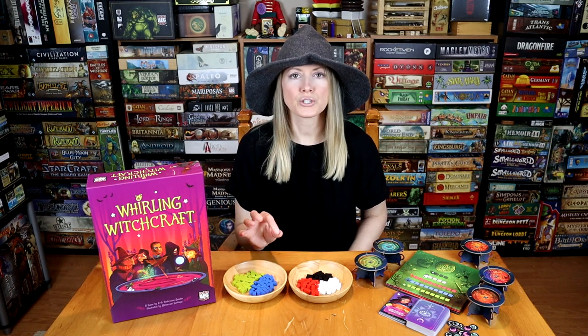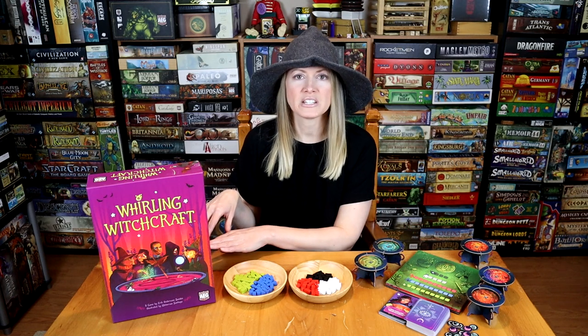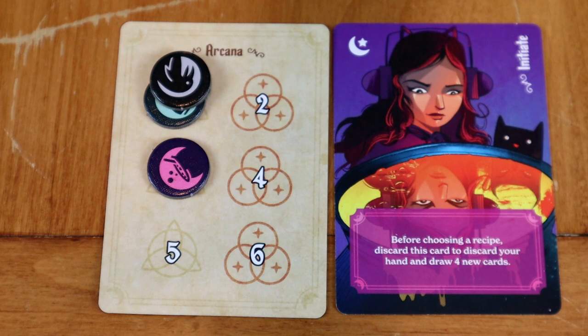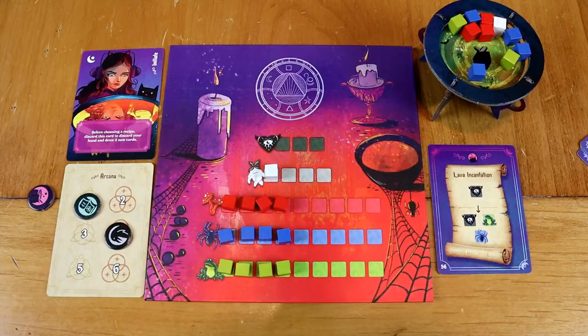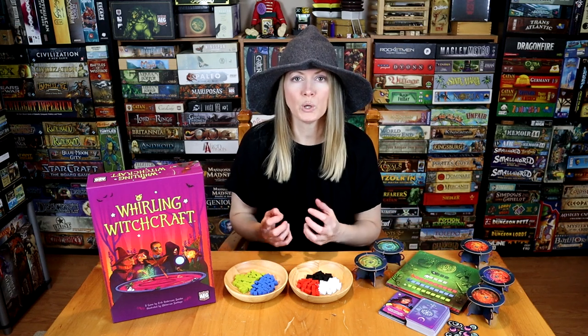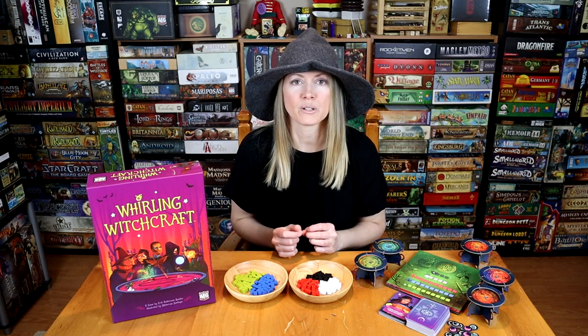There is just the right amount of stuff. You have the cauldrons that take up the bulk of the space so they stay together and you don't have to take them apart every time. But you have five different colored cubes, three arcana tokens for up to five players, a deck of cards, and five player boards that keep all of your resources. That's all you have in the box — just the right amount of stuff to pull out and take 30 minutes of your time.